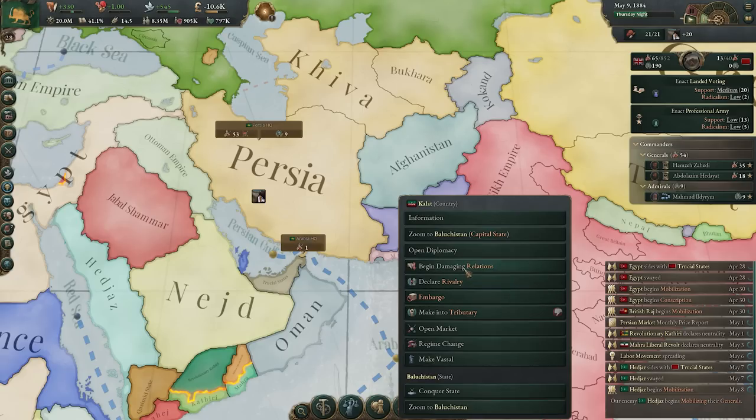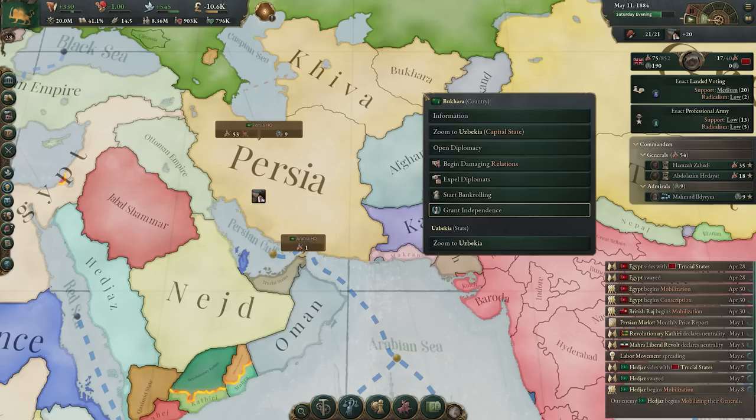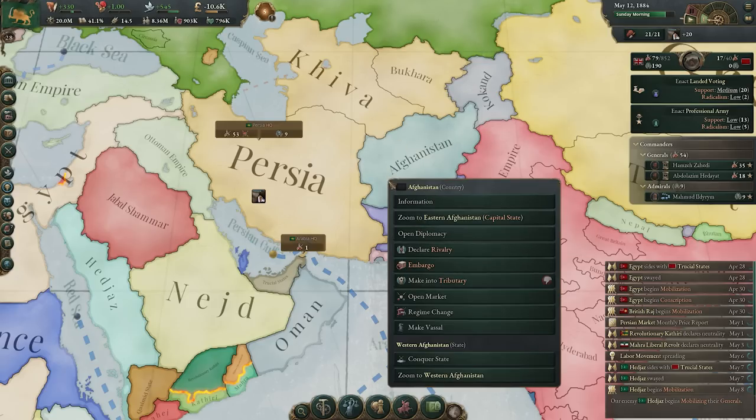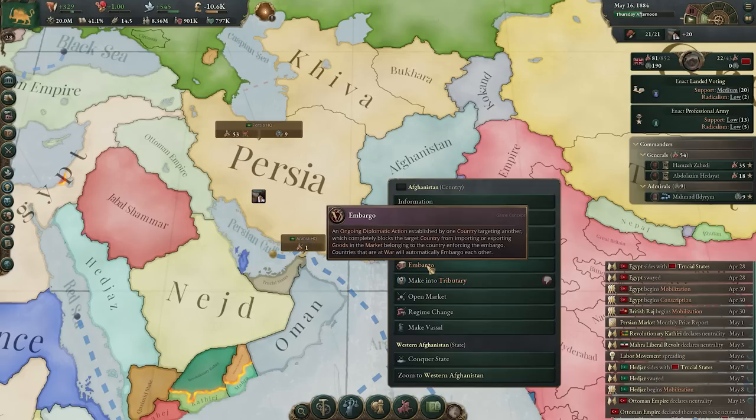You might not be able to embargo straight away — you may need to damage relations first. One of the best things to do is expel their diplomats, which boots them out, gives a little infamy, but knocks down relations and opens unique diplomatic options including the embargo. As an ongoing action, it costs a little influence but prevents the nation from trading with you at all. Note that an embargo happens automatically when you enter war with a nation, so bear in mind that could disrupt trade routes keeping your economy afloat.